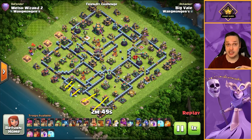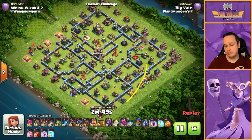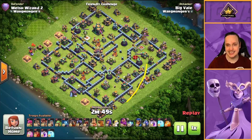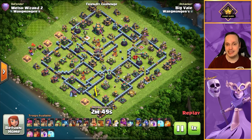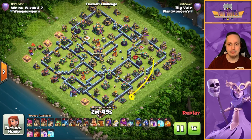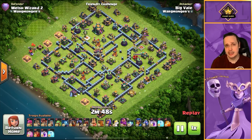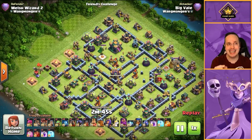The remaining balloons get deployed with hounds to tank for them. Drop a hound in as and when you need to. Make sure those hounds are picking up air-targeting defenses — say we've taken that air defense down, if that's the only one left, drop a hound there and it'll pick up the archer tower. Then deploy more balloons behind it. You'll see the deployment as the attack progresses instead of me over-explaining it.